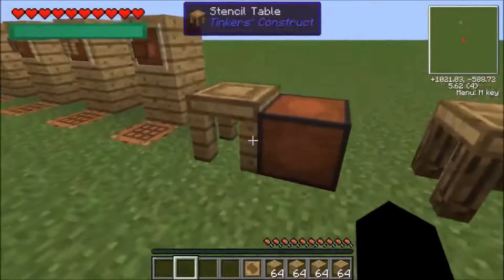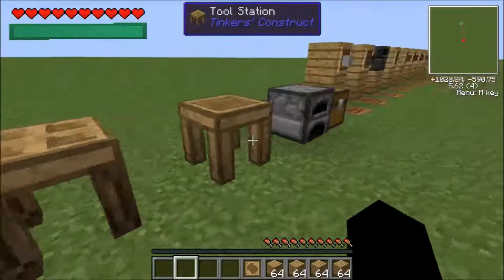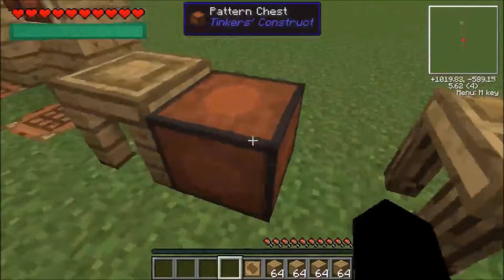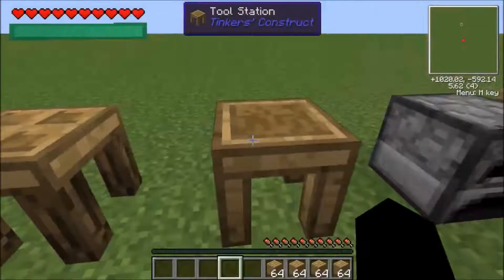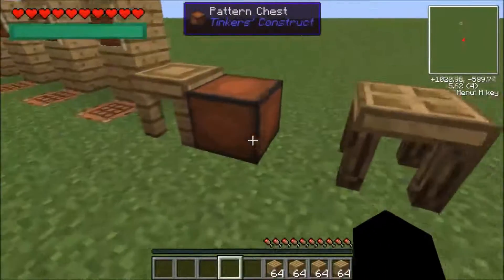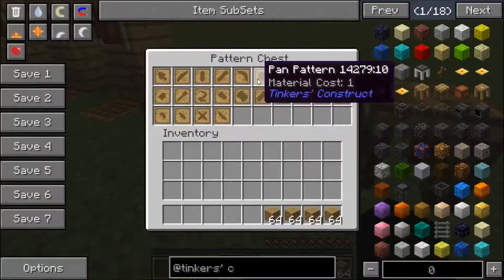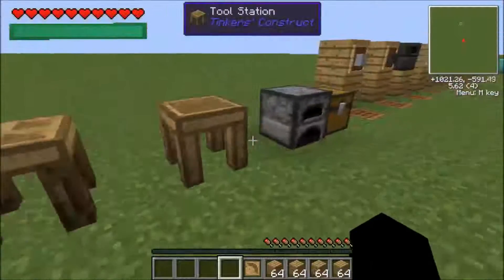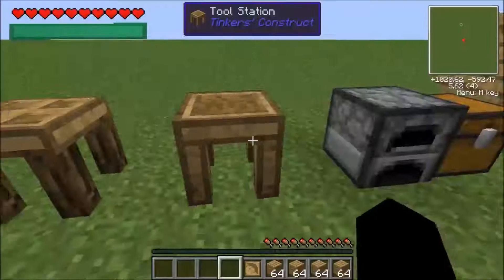The first thing you're going to want to do is grab your stuff for your hammer. You can check what you need by the tool station. Actually, we don't need the hammer yet — you need to upgrade your tool station first. We'll make a wooden pickaxe. To check what it needs, go to the tool station: pickaxe head, tool binding, and a handle.